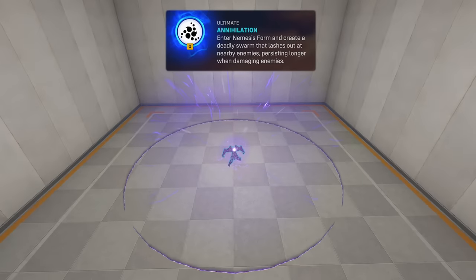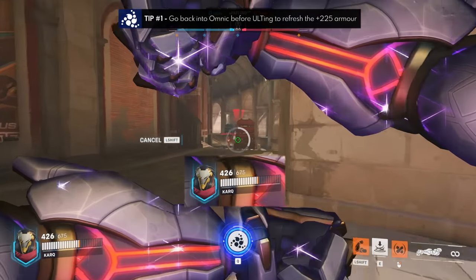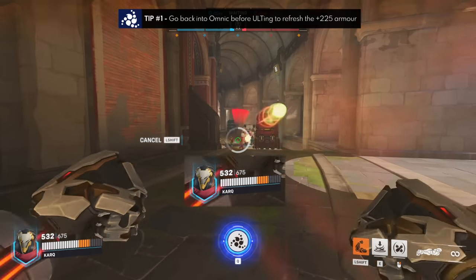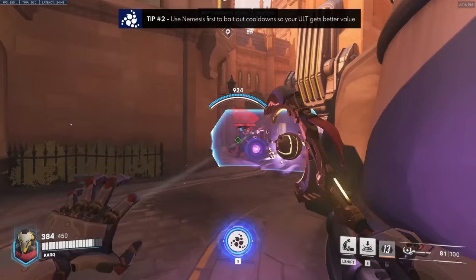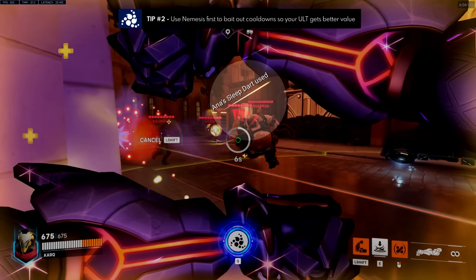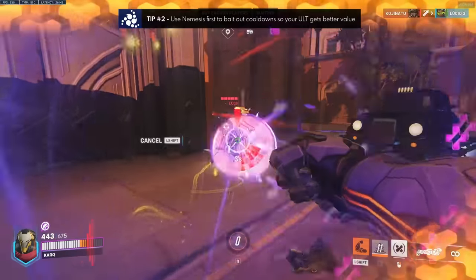And on to the final ability, Annihilation, his ultimate. The most important tip for Annihilation is to make sure you cancel your initial nemesis form first before using your ultimate, in order to refresh the bonus armor you gain in this form. If you activate your ult without going back into omnic first, you will lose out on so much extra HP. Tip number two is that before using your ultimate, go aggressive with nemesis form — that way you make use of the free armor gain but also force out enemy cooldowns. Once the sleep is out and your armor is gone, pop that ultimate for a fresh set and just run them down.